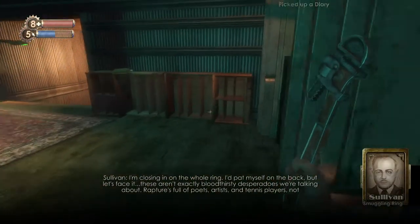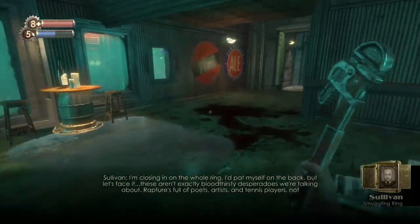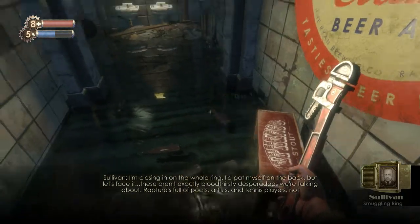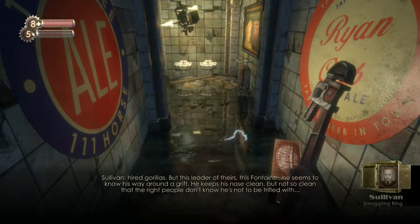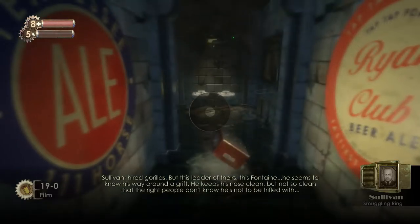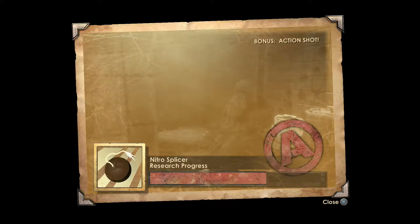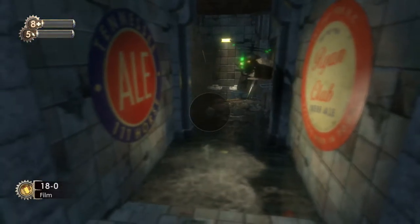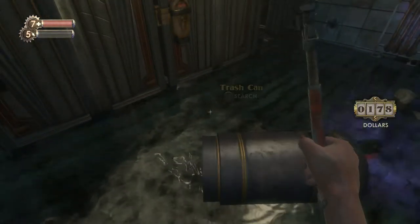There's another audio diary — 'The Smuggling Ring': 'I'm closing in on the whole ring. I pat myself on the back, but let's face it — these aren't exactly bloodthirsty desperados. Rapture is full of poets, artists, tennis players, not hired guerrillas. But this leader — this Fontaine — he seems to know his way around the grid. He's illegal and not clean.' Sullivan was talking about the smuggling ring apparently ruled by Fontaine.